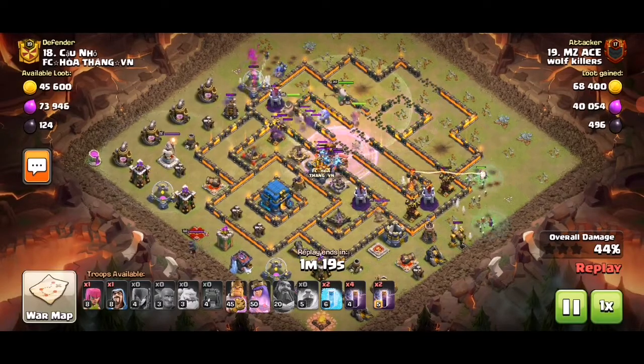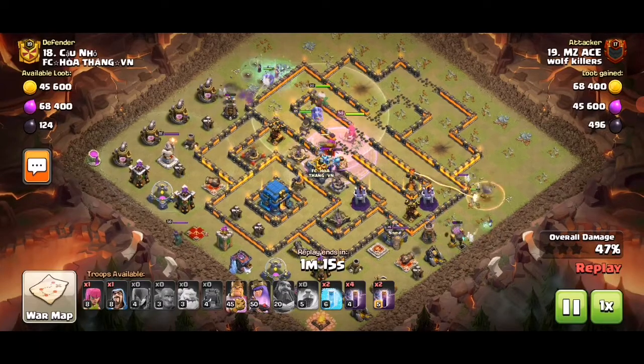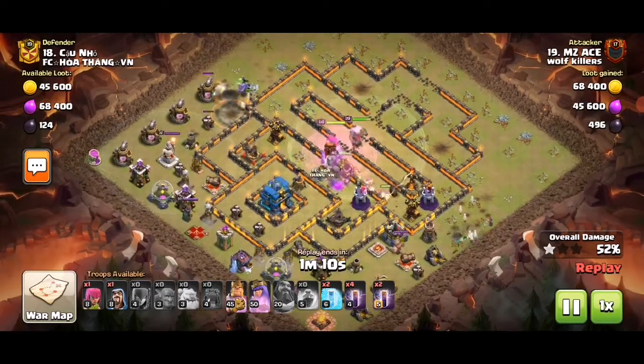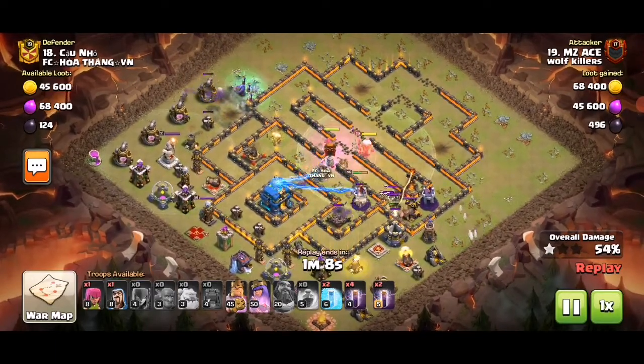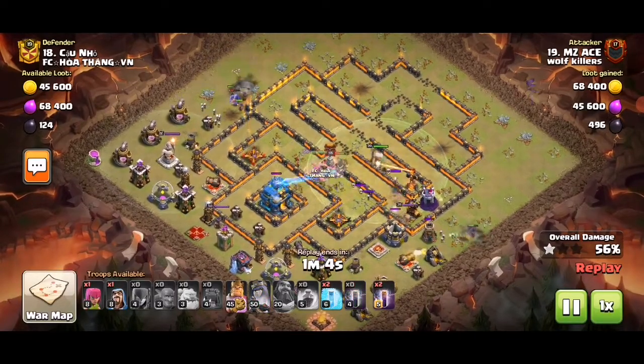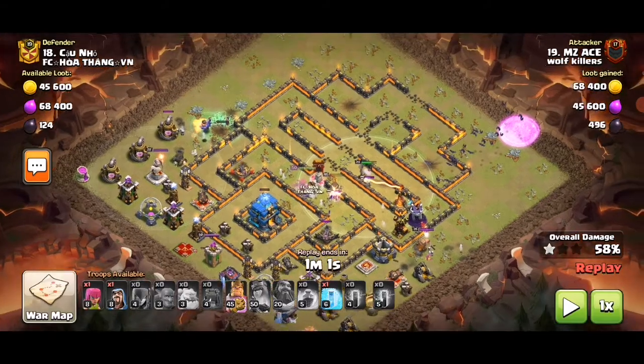With the witches, they spawn out a lot of skeletons, so the super minions aren't as threatening towards the main army compared to other main army choices.